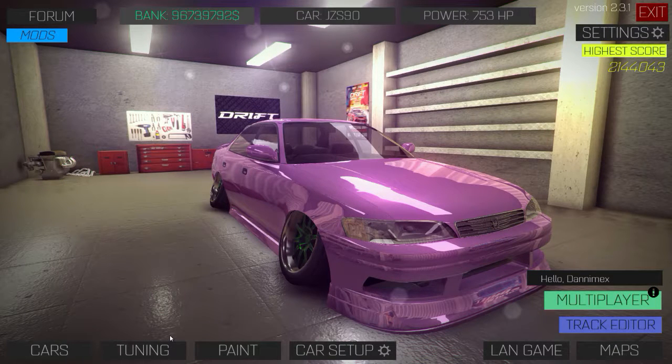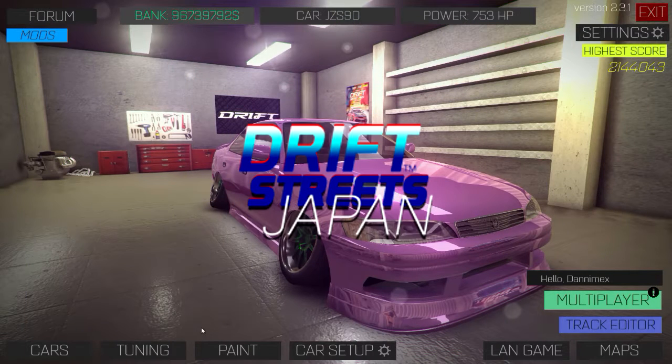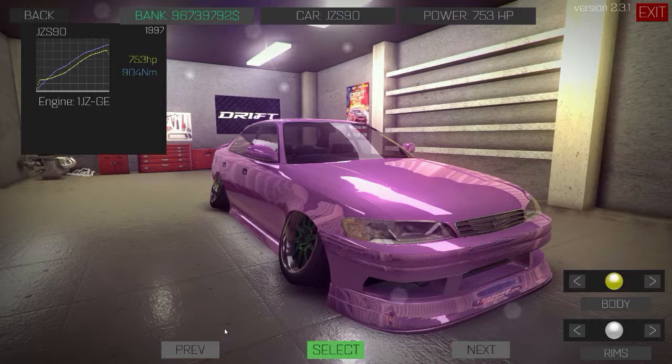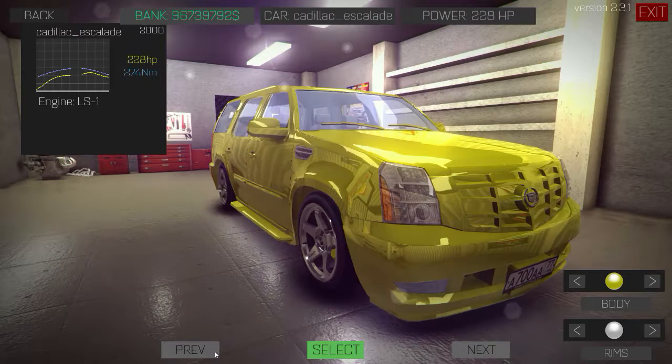Hello there, Danny here, welcome to another video. Today we're going to be playing some Drift to Japan. We're doing another mod video, and as you can see, this is not a mod — this is just a car I made. I like it because it's green and pink at the same time. I decided to make a stance drift car.